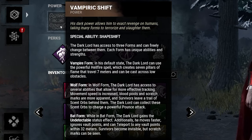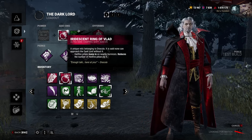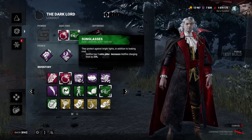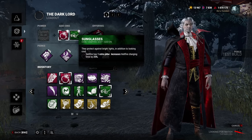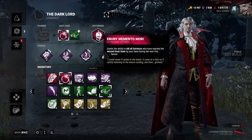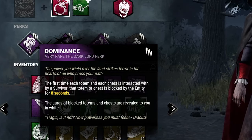After reading through all his add-ons I've decided on the Iridescent Ring of Vlad — Hellfire pillars home in on nearby survivors but reduce the pillar count by one — and the sunglasses, which give Hellfire one extra pillar but increase charging time by 25%. I figured those are probably the best. Obviously we've got to bring a Mori.